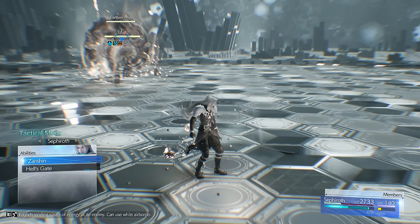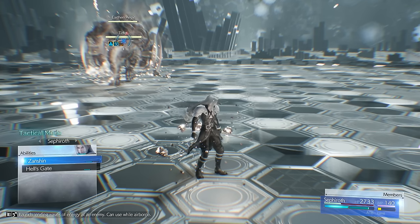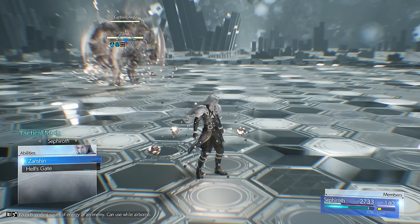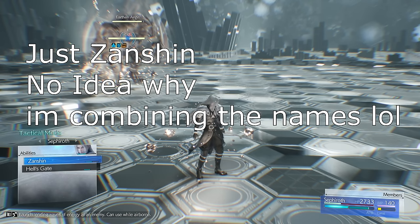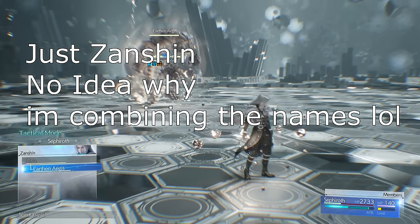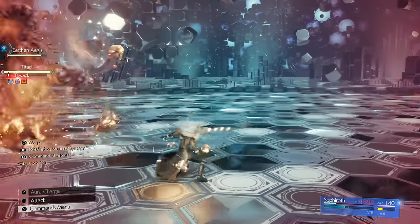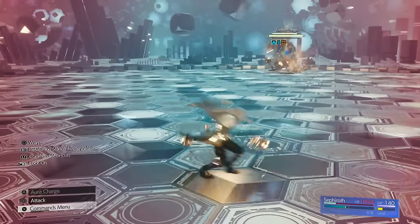One of the hardest fights in these is Bahamut Rising. His wings are actually really hard to destroy because most abilities just don't hit them — the hitboxes are really weird. But with Sephiroth's Zantion Gate, if you press triangle for Zantion Rising, that basically insta-breaks the wings, which is amazing because you can pressure and stagger him much easier and avoid a lot of attacks.